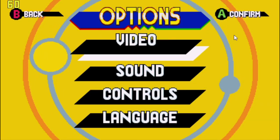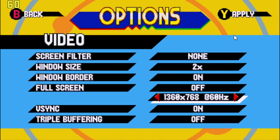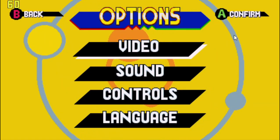We'll check the options. Go to video. Let's go down to resolution over here — 1360x768 at 60Hz. V-Sync is on. Triple buffering is off.